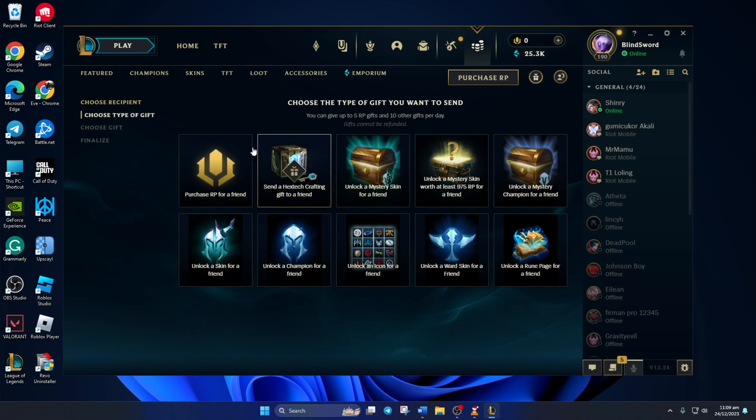Next, choose the gift you want to give. It could be RP, Hextech crafting gifts, skins, champions, rune pages — you name it. Then, click on the gift you want to give them and a new window will pop up.